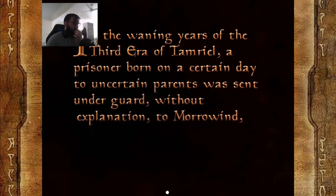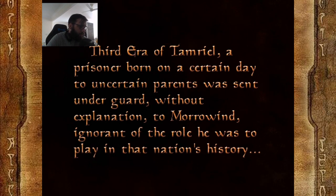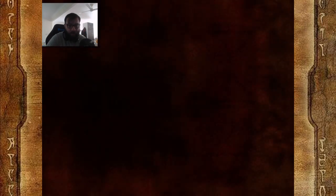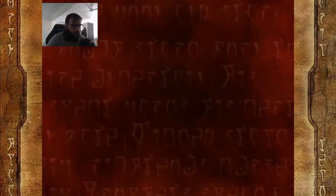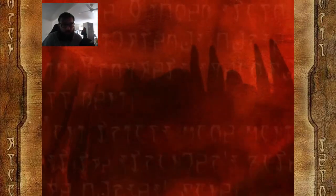Morrowind is one of those games that if you can think of it, you can do it. But when it comes to beating the game, can you still do anything? Today I've been tasked with beating the game using throwing weapons — things like throwing stars that don't normally deal a ton of damage and most people try to avoid. But am I able to take these rather mundane items and turn them into weapons of mass destruction? Let's find out.